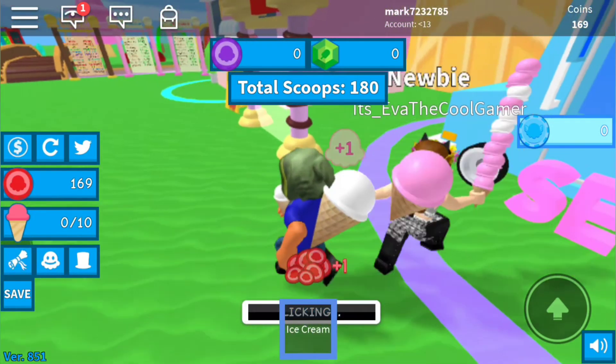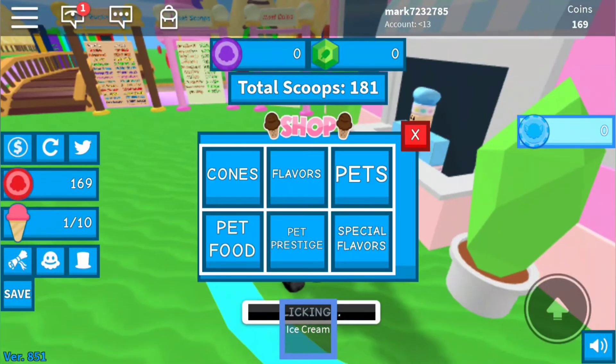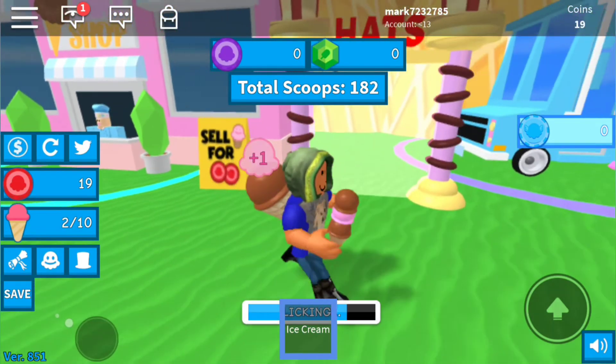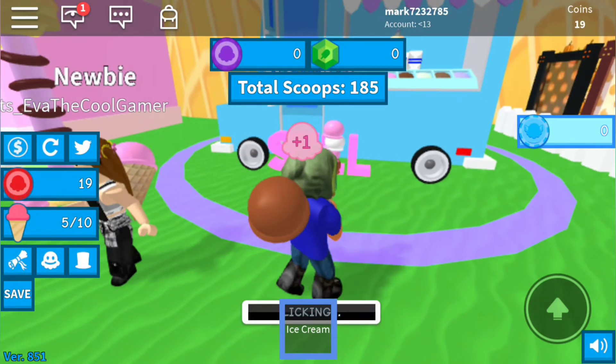Wait, let me actually go right now and see something — do I have enough for the chocolate flavor? Yes! Okay, can I get the chocolate one? Equip it. Okay, awesome! So now I have those different flavors. Now I have three different flavors.